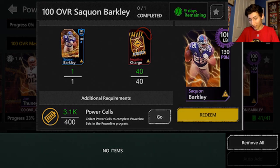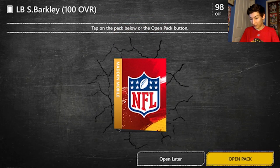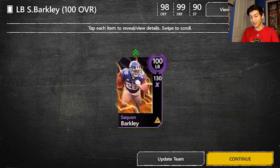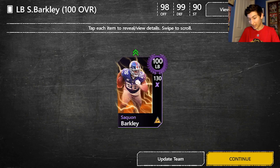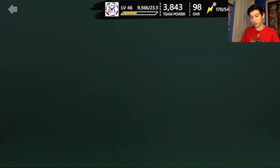130 power Saquon Barkley, Powerline Master out of position card — pretty cool. There he is looking beautiful. It's only a 99 defense, 98 overall. Looking at his stats: 94 speed, 92 awareness, 99 acceleration — really good, 99 pursuit — really good, 84 man and zone — not great, 87 block shedding — decent, 97 tackle — really good. Some good stats, some not so good, and he's definitely a smaller player which has its advantages and disadvantages.